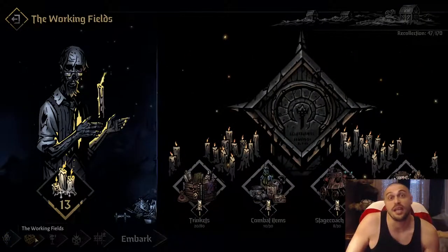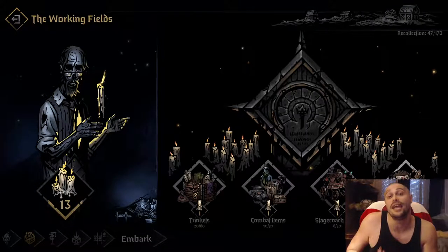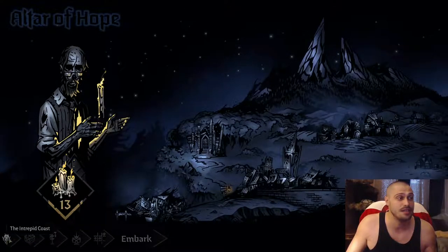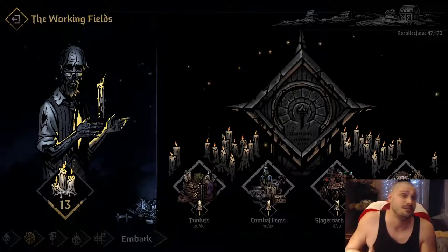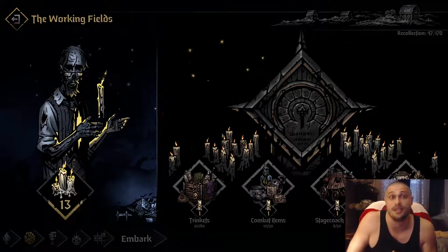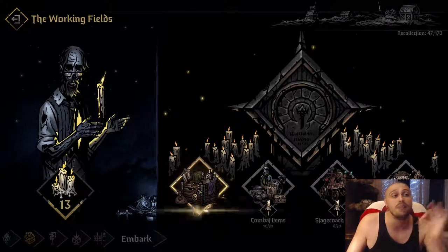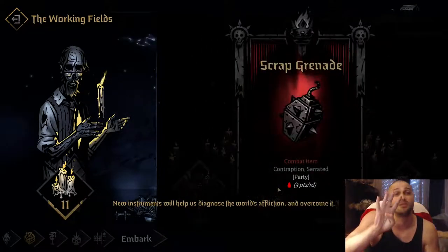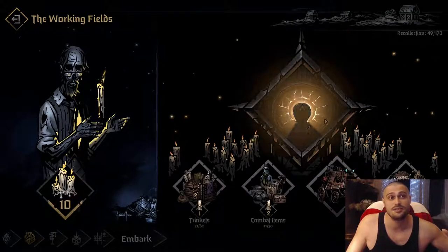The Working Fields — here you want to go one point into everything, on every next run. If you know what you're doing, you'll max it out as soon as possible, of course after Journey. You want to max out everything here because you need trinkets on a map, combat items, inn-items, and stagecoach items so your runs go smoother. But the proper way for beginners is to put one point into everything — one trinket, one combat item. That's only four candles, so you can put the rest into Journey.